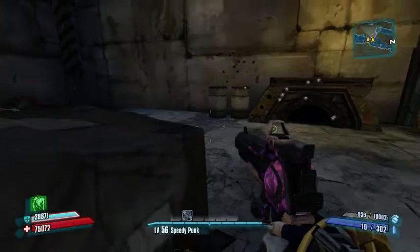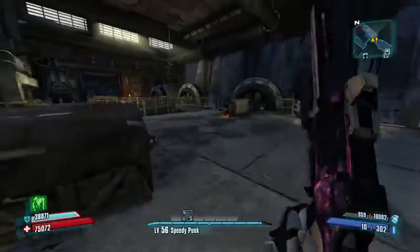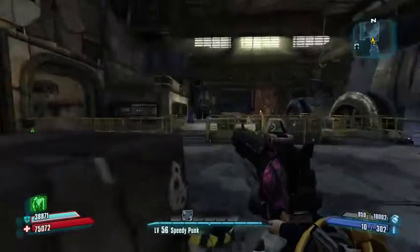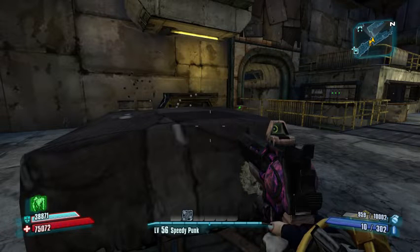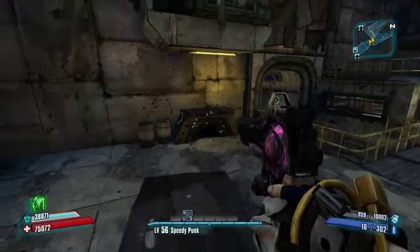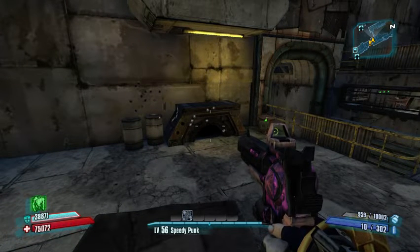Hey everybody. Today I'm gonna bring you a little bit more information on the Super Skip. This is the double grenade jump that saves a minute over the other Bloodshot Skip — it's a little bit easier and a lot safer.